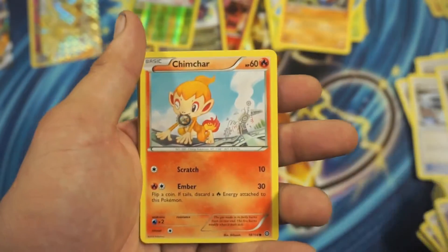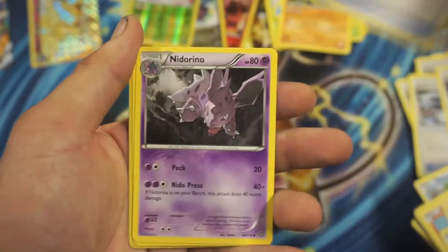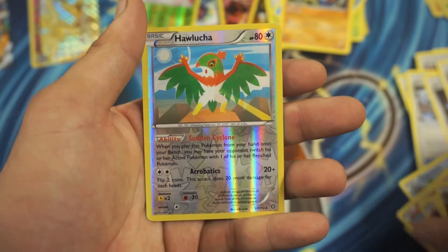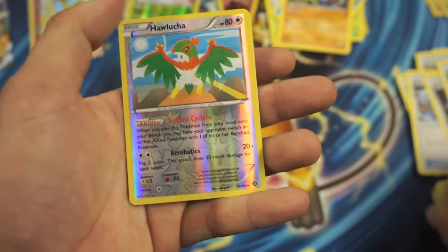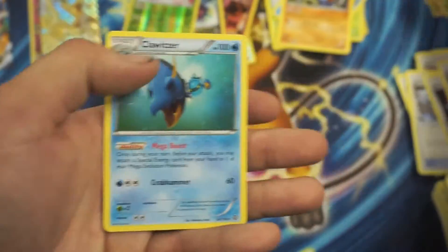So we got a Clone Launcher, Nidorino, Chimchar, Nosepass, Litwick, Special Charge, Nidorino, Zalewis, a Hawlucha Reverse Holographic Uncommon — I will keep that one alive because it's reverse — and a Clawitzer Rare.